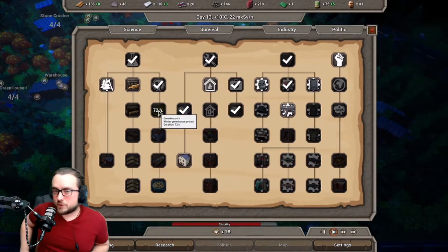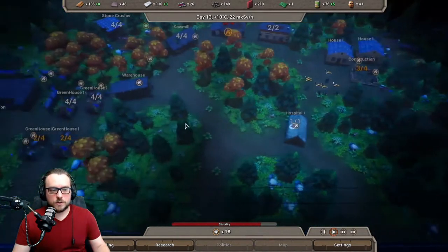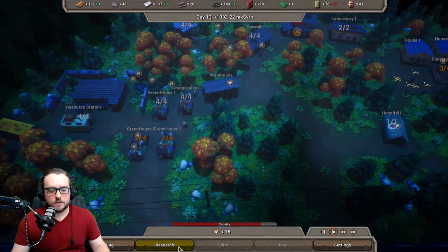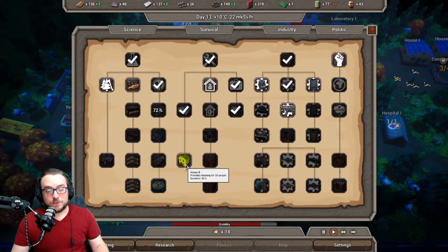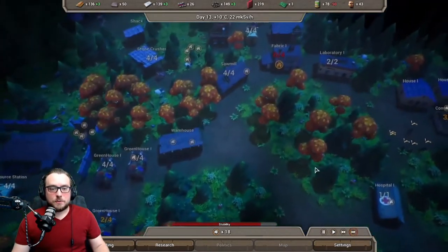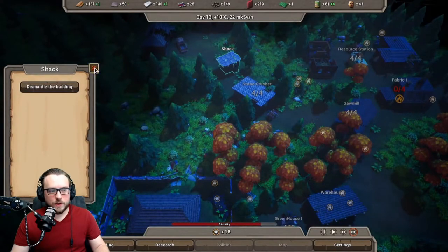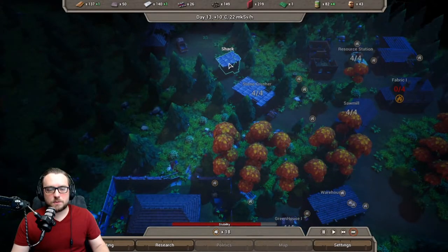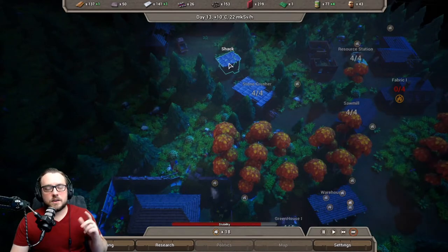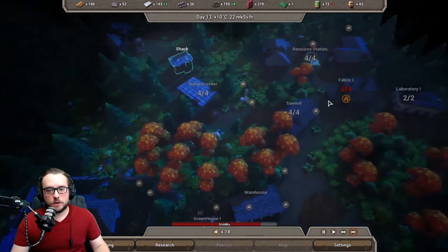We're going to research greenhouse two. Once this completes, we'll be able to transition these greenhouse ones into greenhouse two. Also, house two provides housing for 20 folks — that's going to be cool. Putting it back to three times speed because every time those little cut scenes pop up it takes away from that. We do have this little shack providing housing for five folks, but it's going to cut out at zero degrees, so once it gets a little bit colder we're going to run out.